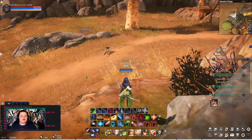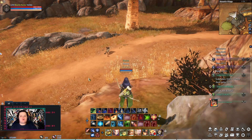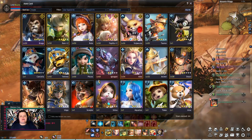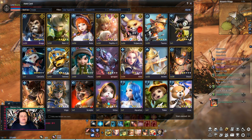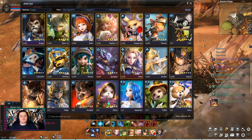Hey guys, Weeb here. Today we're going to be talking about Estelles in Estellia. So Estelles are the pet system in Estellia, and they do a variety of different things from tanking, to healing, to DPS, to skill effects, to tank effects, and a variety of other things which we're going to be talking about in this video.